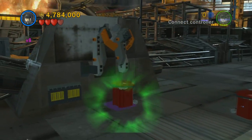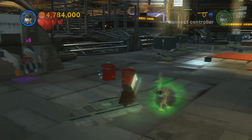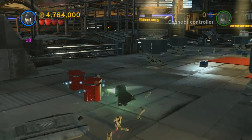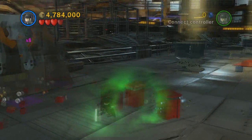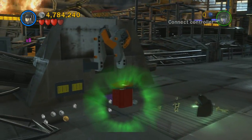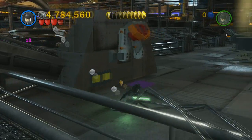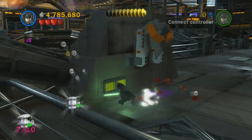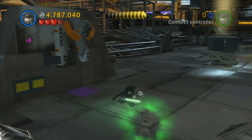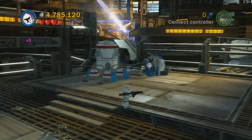This one is on the very last landing pad. You're just gonna place these trash cans on this pad thing and it's going to lift them up and empty them. Each time it's gonna shoot out some studs, but on the third time it's actually going to shoot out a mini kit.